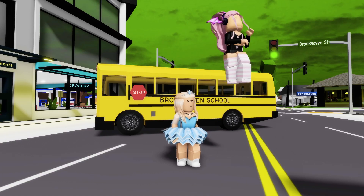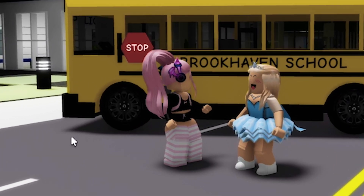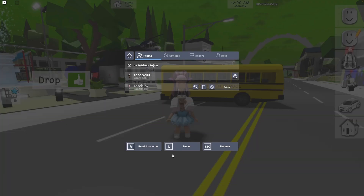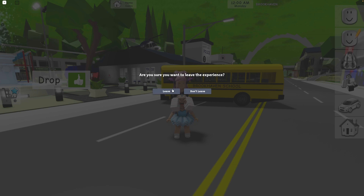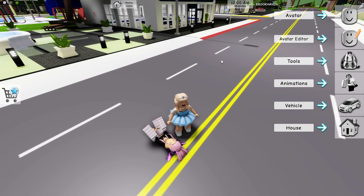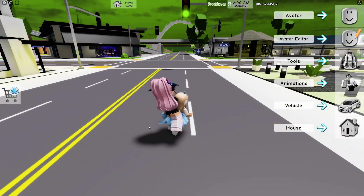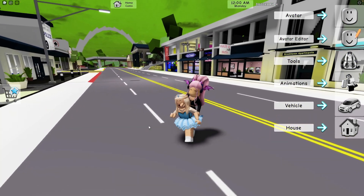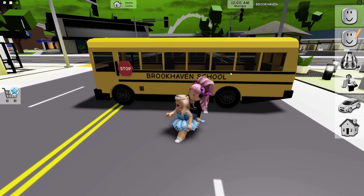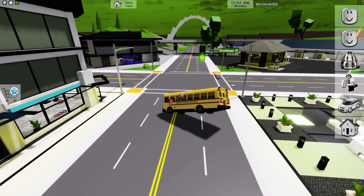Call a friend to join you, then ask to carry him on your back. After he accepts, you need to leave the game. Meanwhile, your friend can't move — he has to stay still. Then you need to enter the game and click piggyback to carry your friend. Now drop him. I love this new way of walking in Brookhaven. The next step is to click on the vehicles and choose the school bus, then get on the bus but do not get into the driver's seat — you must sit in the passenger seat.